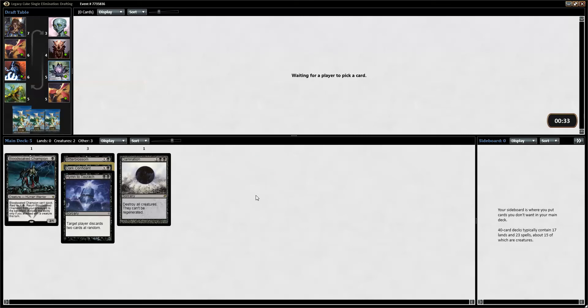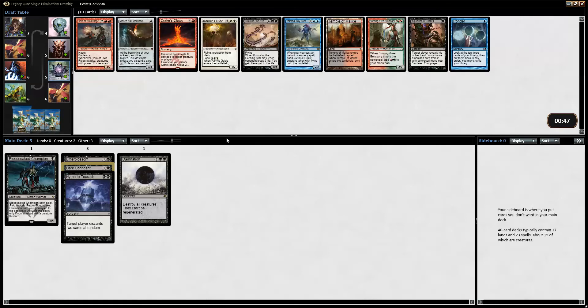Now I'm leaning back to being more aggressive. I would need something to regain me some life — like Corrupt or one of the drains or something — to mitigate the life loss from Dark Confidant and Bitterblossom. It would be pretty horrible to flip a Damnation and then play a Bitterblossom. My life would decrease very rapidly.